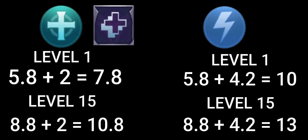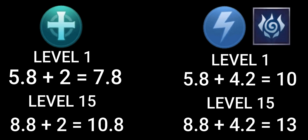If mana is still bothering you, you can use Support Emblem or Magic Emblem. Support Emblem gives an additional 2.0 mana regeneration, giving a total of 8.8 at the start and 10.8 at max level — you can further increase it by choosing Recovery as your sub-talent. Magic Emblem gives up to 4.2 mana regen if you max Awaken as your sub-talent, for a total of 10.0 at the start and 13.0 at max level.